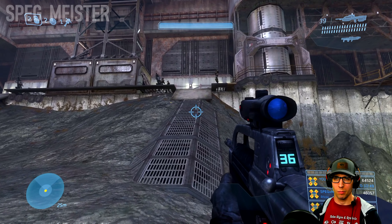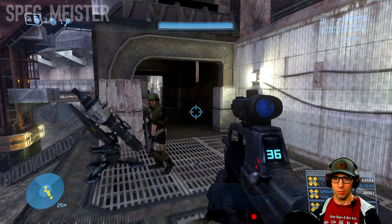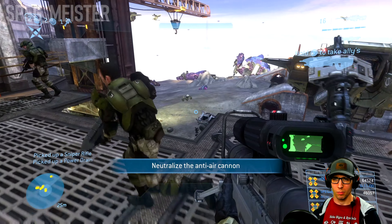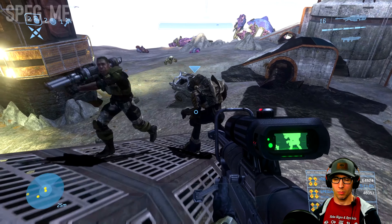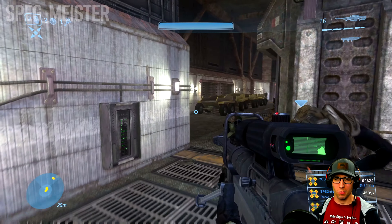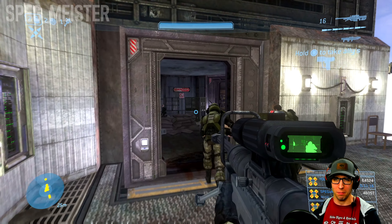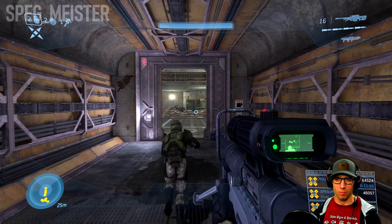Well done Chief, I'm sending in a few Pelicans. One more target Chief — it's a Covenant AA gun in the next area. Take it down and Lord Hood can start his attack run. When you're all done, come back for the sniper rifle and also pick up the power drain if you still have it.